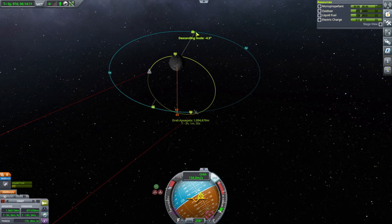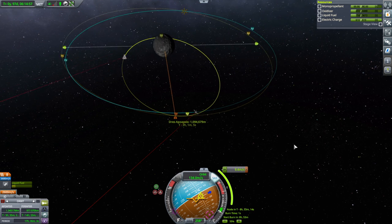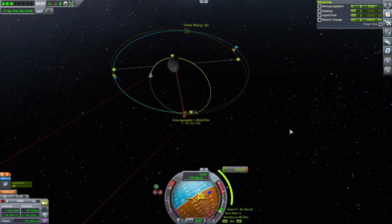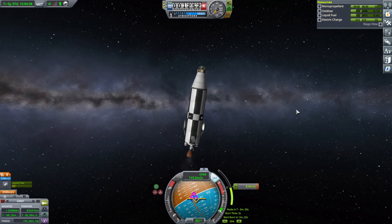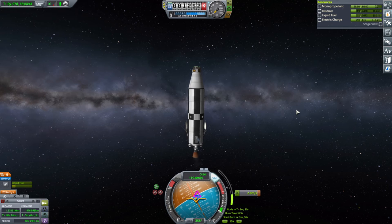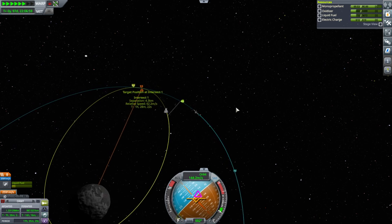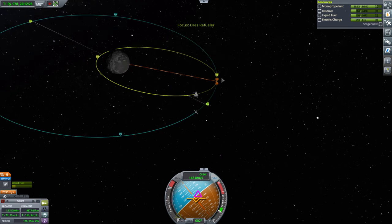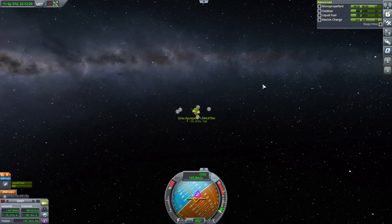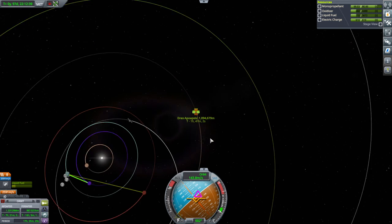It has around 72 meters per second. Comms are still at 8%. Dres is horrible. Dres is always horrible. Not as bad as Moho, but still pretty darn horrible. Let's see how close we're getting. We've lost comms. It's not an electric charge thing - it's a distance thing? I thought we were at 8% and now we lose comms. It's not Dres blocking us - it's the sun. Kerbin's on the opposite side of the sun. The sun is blocking us.